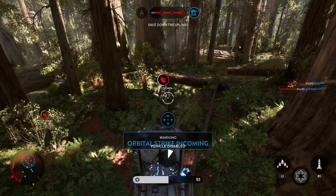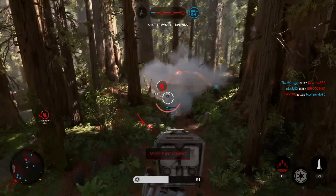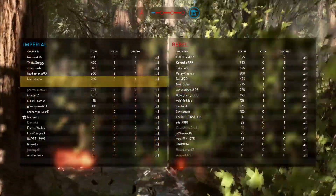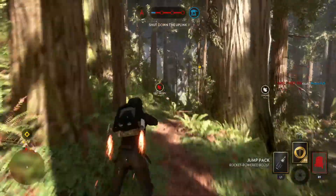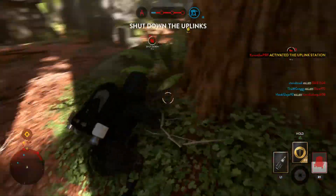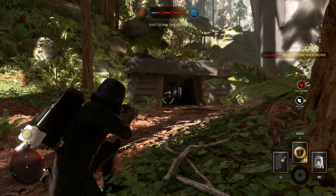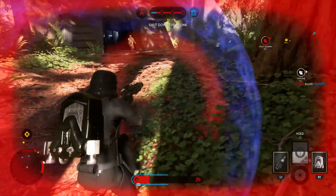Take it down. This one's locking on. Rebel uplink offline. The rebels have taken control of the uplink station. You must shut it down to stop a Y-Wing bomber attack. Spies indicate that 9-Numb is in your vicinity. Do not let him leave there alive.